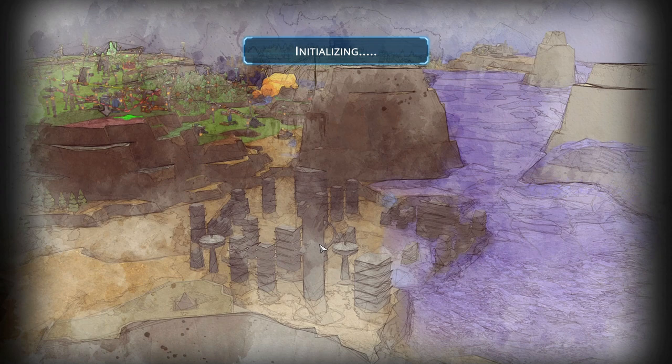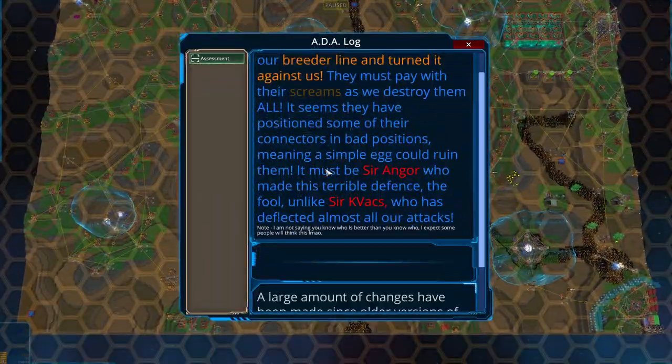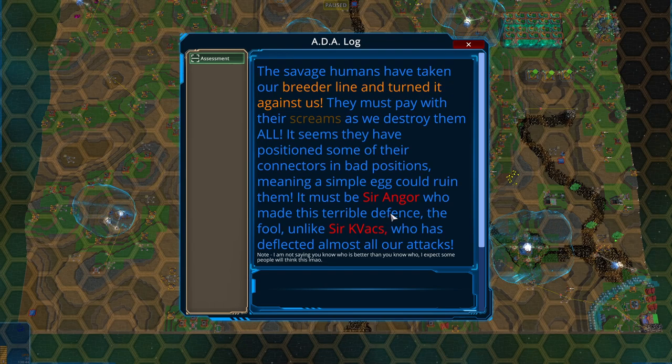This is not the first time I'm recording this start because I kind of laughed a little bit. The savage humans have taken our breeder line and turned it against us. They must pay with their screams as we destroy them all. It seems they have positioned some of their connectors in bad positions, meaning a simple egg could ruin them. It must be Sir Angor who made this terrible defense — unlike Sir Kavax, who has deflected almost all of our attacks.